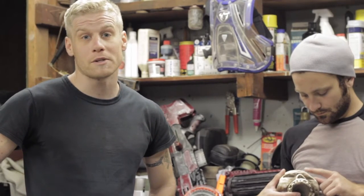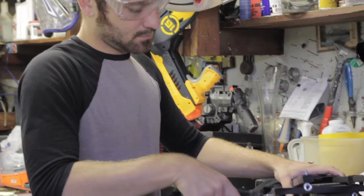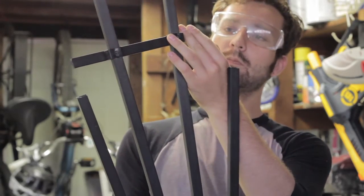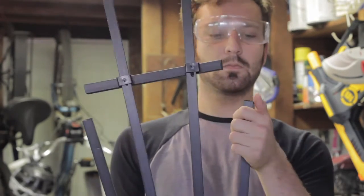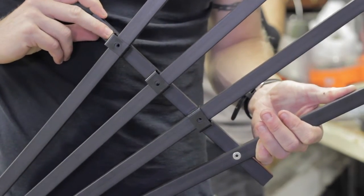Now that we have all the materials, we can start building. Cut down the trellis on the two outer posts to bring more of a focus onto the center of the piece. Now we're going to take the trellis and we're going to slide it into the desired width and mark it for drilling.